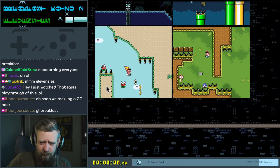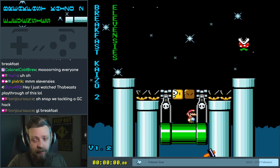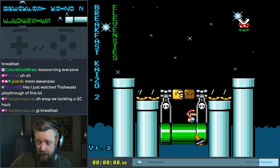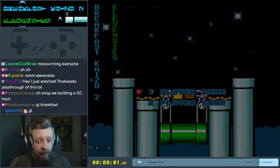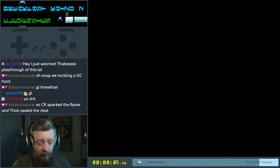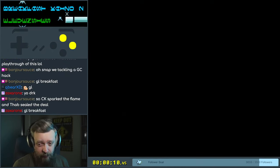You can bounce on rocks here. There's a butt slide cape, and damage boosting and bringing the shell, I would guess. You just watched Thab's playthrough of this — Thab played this recently, or at some point. This is a 2019 hack, late 2019. The Breakfast Casual 2 from Glitch Cat. CK sparked the flame and Thab sealed the deal.